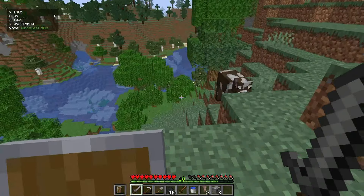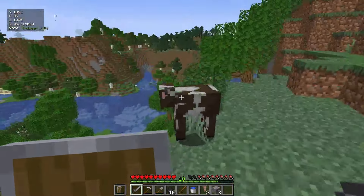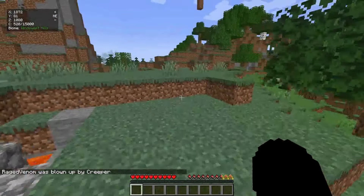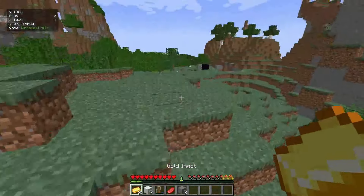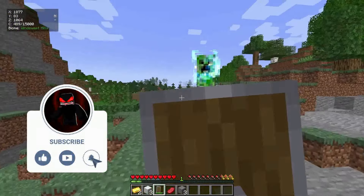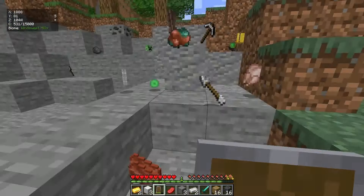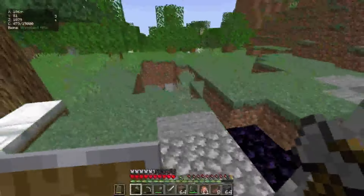A charged creeper appeared out of nowhere! Where did that come from? You wanna blow up? Let's go! That took away a lot of my shield durability. I am glad none of my items were blown away. That creeper came out of nowhere - we also got a creeper's head. Alright, it's time for us to get inside the nether.